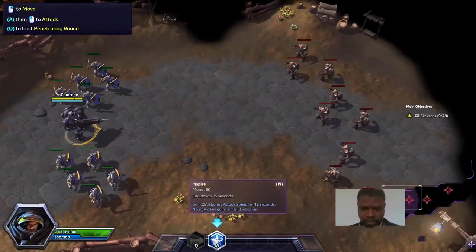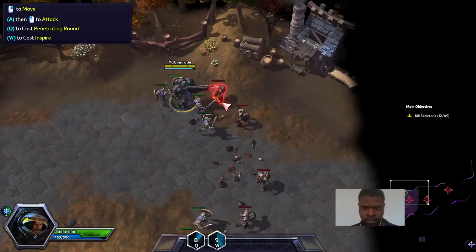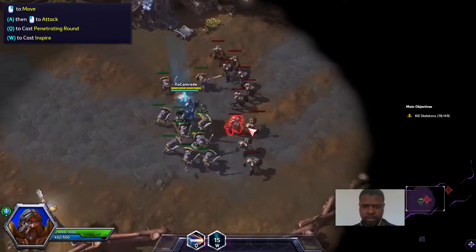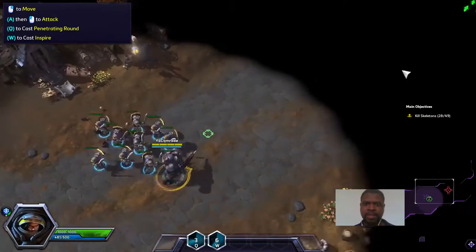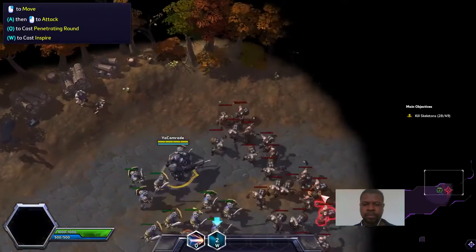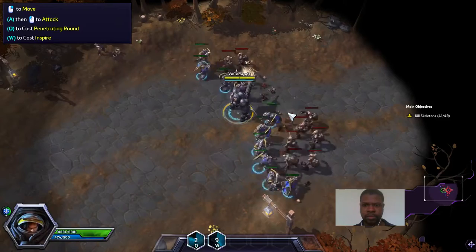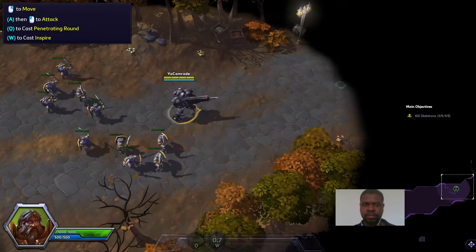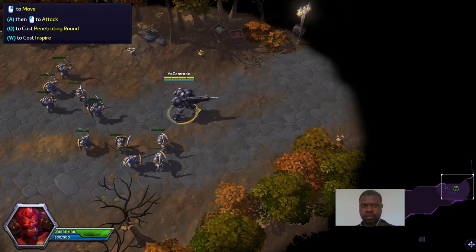There are too many skeletons ahead — we've got to retreat. 'Feels like I can take on the world.' 'Don't get cocky, kid.' Your Inspire ability increases the attack speed of both you and nearby allies — use it whenever you can. I'll keep my skill this time. Right-clicking cancels an ability when the targeting arrow is active; use left click to fire. Inspiring your minions will help you defeat the skeletons more efficiently.